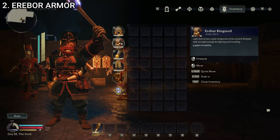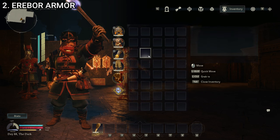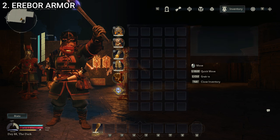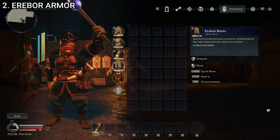Our next armor is the Erebor armor, your tier two armor. It says 'light steel armor, a pale comparison of the ancient Belegost style, but light enough for fighting and traveling.' It's themed after the Lonely Mountain. It is a significant improvement over the Iron Hills armor in two ways — one being it is a full suit of armor with a helmet and legs, so even if the stats were exactly the same, it would offer better protection. I also think it looks better, with a lot of leather and chain mail elements plus plate armor on the pauldrons and helmet. Aesthetically it's a big upgrade, and stat-wise it's definitely a significant improvement.